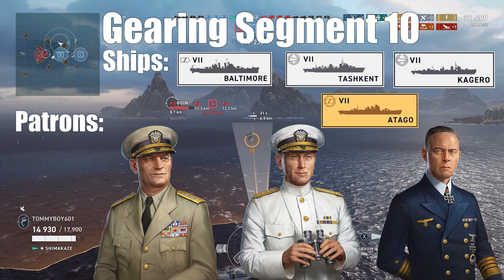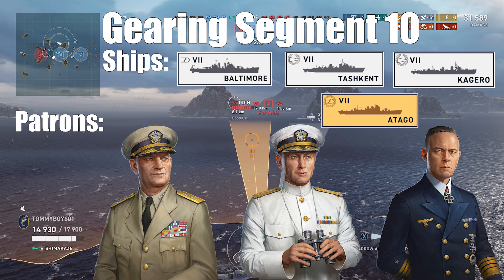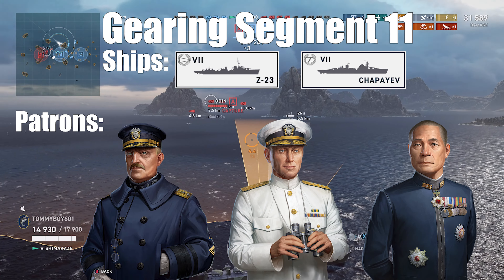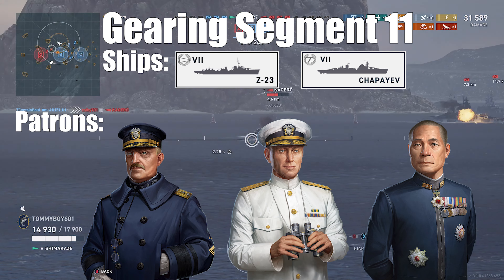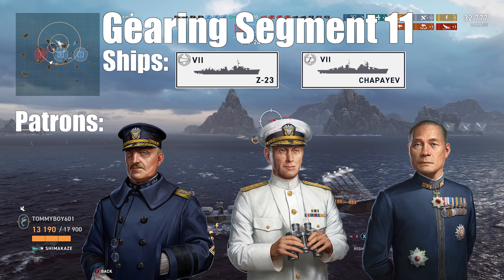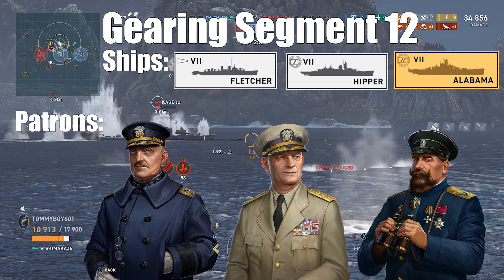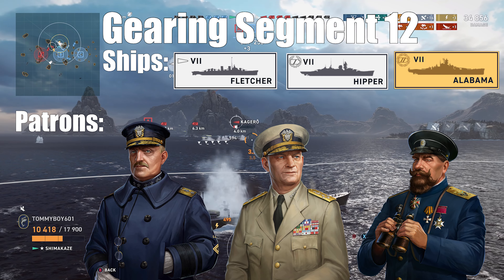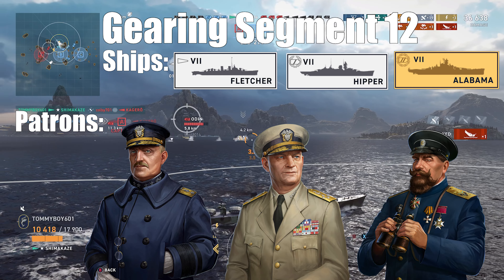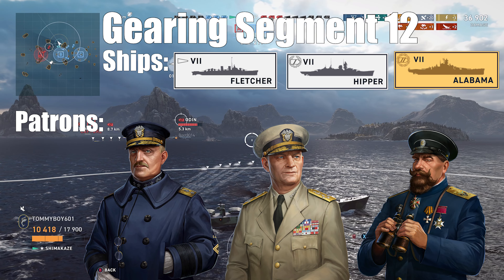Segment ten: you'll need a rank thirteen Arleigh Burke, Norman Scott, or Gunther Lutkens, with a fleet consisting of the Baltimore, Tashkent, Kagaro, or the Atago, and the trials taking place in a Baltimore, Tashkent, Kagaro, or the Atago. Segment eleven: you're going to need a rank fourteen Albert Gleaves, Norman Scott, or Makawa, with a fleet consisting of the Cleveland, Z23, Chapayev, or the Kidd. With the trials you'll need a Cleveland, Z23, Chapayev, or Kidd. Finally, for segment twelve, you'll need a rank fifteen Albert Gleaves, Arleigh Burke, or Vladimir Vlad, and then the fleet will be a Fletcher, Hipper, Akazuki, or Alabama, with the trials being a Fletcher, Hipper, Akazuki, or Alabama.